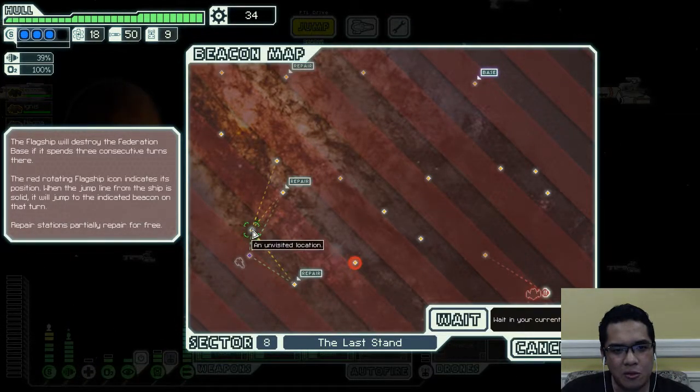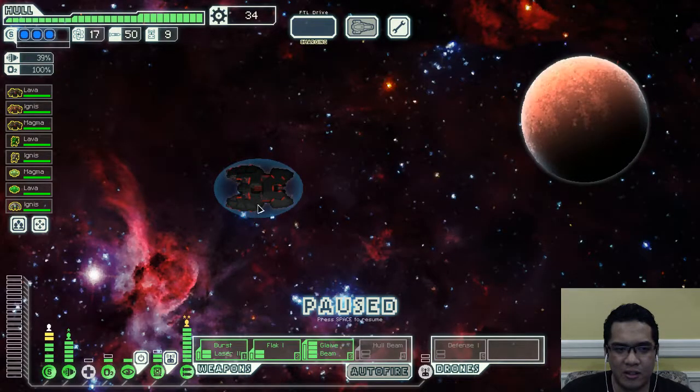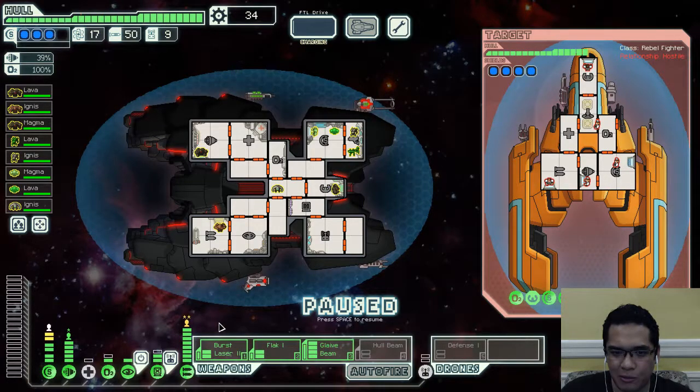It's in our best interest to not go to repair beacons because we don't need the repairs, nor do we need any other resource right now. So we're going straight to every single action we can find in this hellhole.